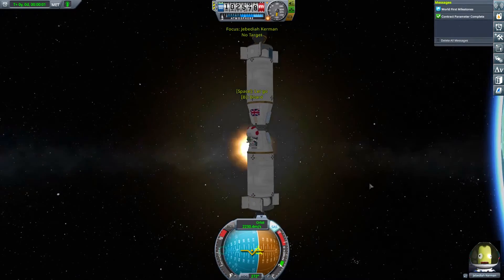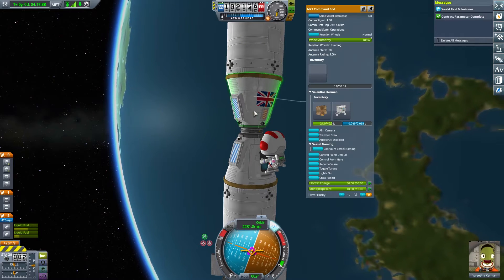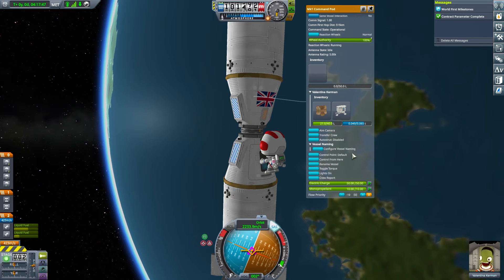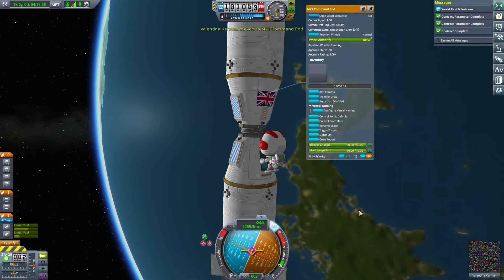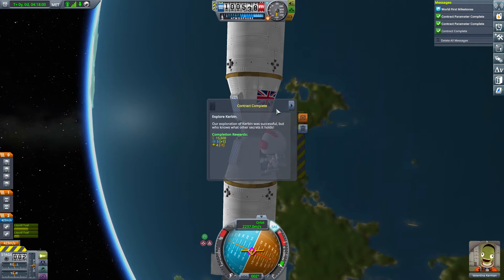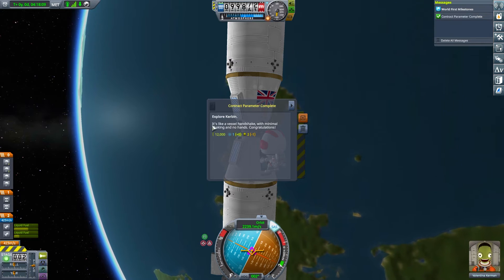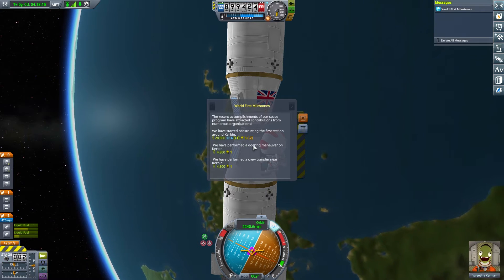We're going to EVA Jeb, then jump over and see if Val can transfer crew. Transfer crew — there we go, transfer into Jeb's capsule. Has that completed the contract? Explore Kerbin — exploration is successful! Okay, so we've done that. It's like a vessel handshake with minimum shaking and no hands — because that's the docking bit.